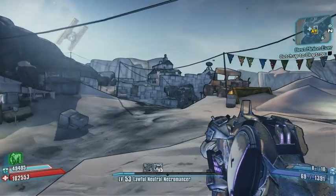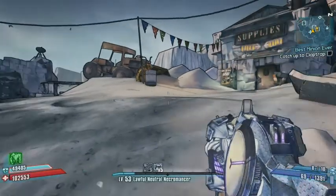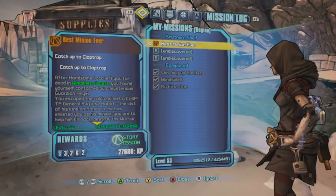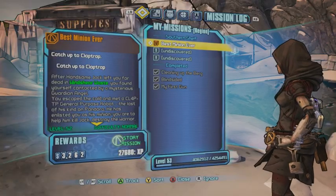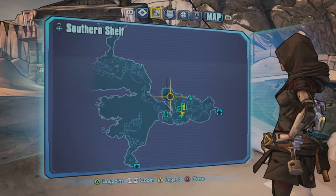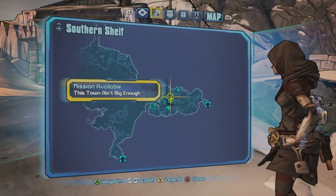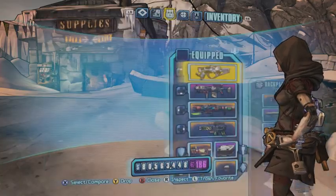I just realized I haven't been doing intros that much in my videos. Today I have a nice little glitch I wanted to show you guys that I found on Borderlands 2. First you want to be on the 'Best Meeting Ever' quest, really early in the game. You're going to need to be in at least your second playthrough.